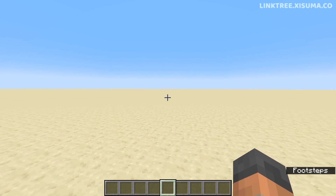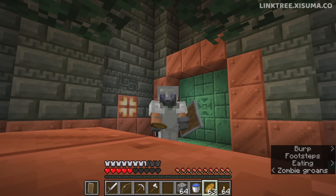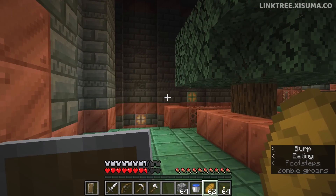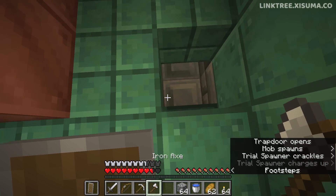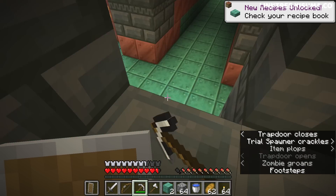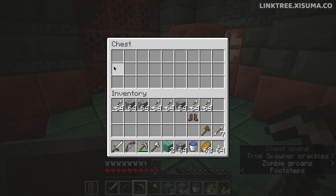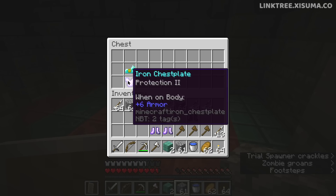Let's do this in survival mode with basic early game equipment: iron armor, a shield, iron tools, a water bucket, some arrows, and leather boots. This looks like the starting room. There's a trapdoor you can open that leads somewhere — that's really cool. Let's grab some supplies from the supply chest, plus some enchanted gear from up here.